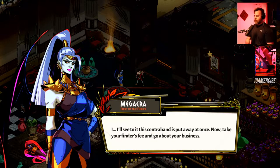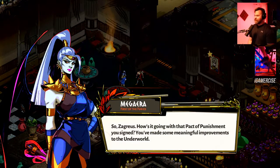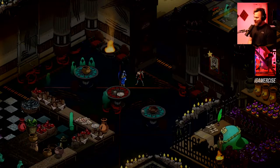Meg interaction in the house: 'I'll see to it this is put away once — now take your things, go about your business.' Then Thanatos: 'Zagreus, how's it going? You've made some meaningful improvements to the underworld.' Zagreus: 'I'll fight my way out or earn it — the pact is nothing other than a way to keep things lively.' I feel like I'm living my own pact of punishment playing a video game while biking.